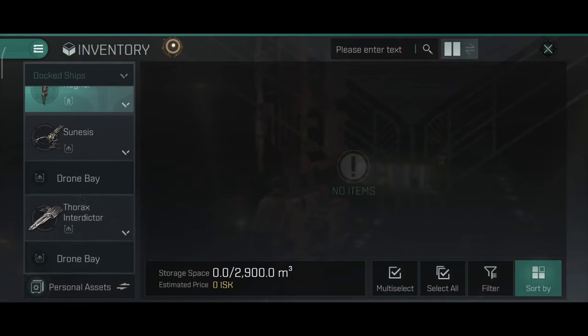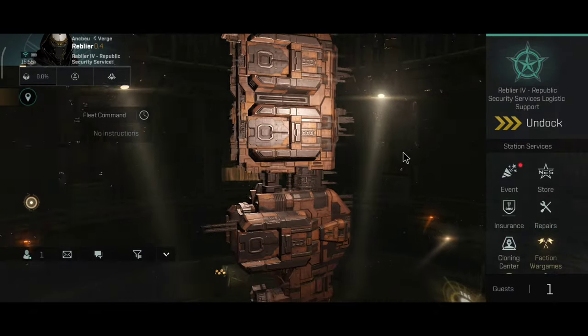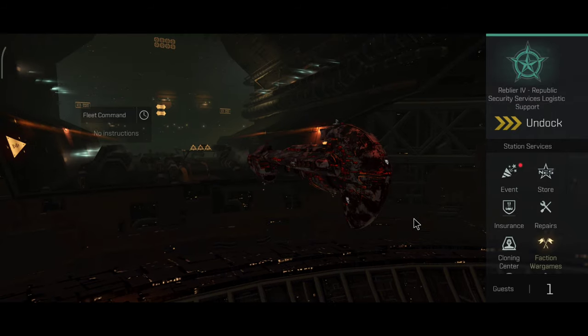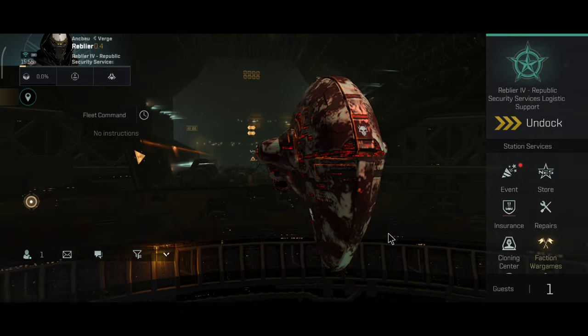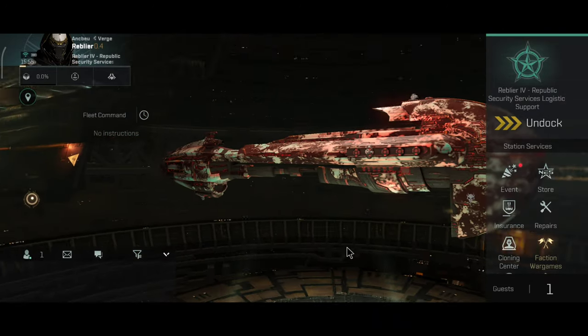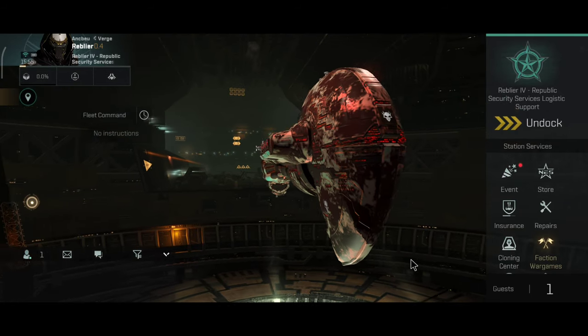And of course, the third ship for today will be the Peligorn. The Peligorn is currently my most successful ship to date. The Peligorn surpassed the Orthus, and it surpassed basically any other ship that I currently have. Overall, I really enjoy flying this ship. So with that being said, I think it will be time to undock and let's have some fun.